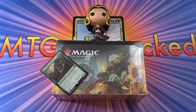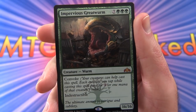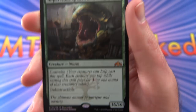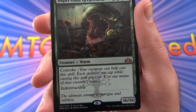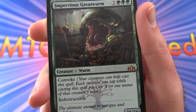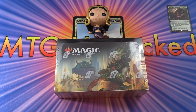Today on MTG Unpacked we're cracking into a whole booster box of Guilds of Ravnica. Along with the box there was a buy-a-box promo: the Impervious Greatwurm, a massive 16/16 creature for 10 mana with convoke and indestructible. Pretty cool to try out — it's worth nearly 10 bucks at the time of this filming, though prices are subject to change.